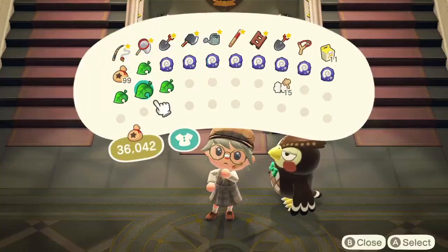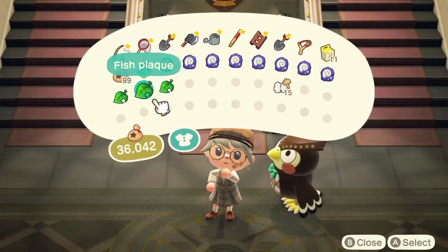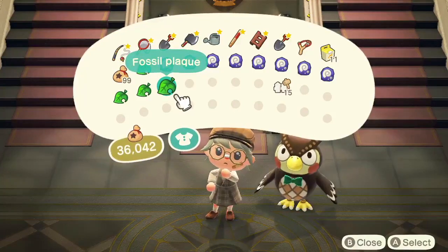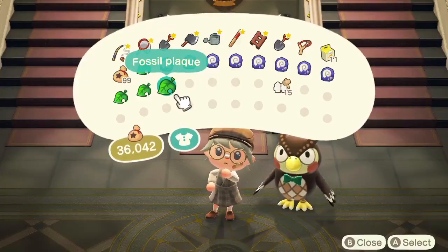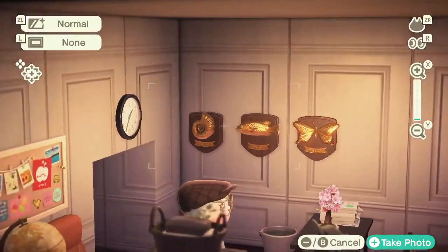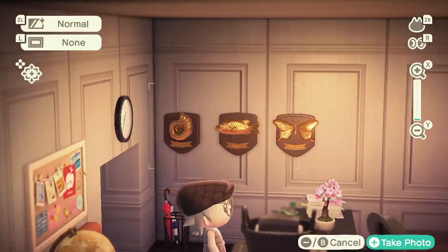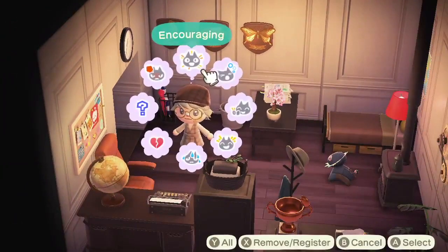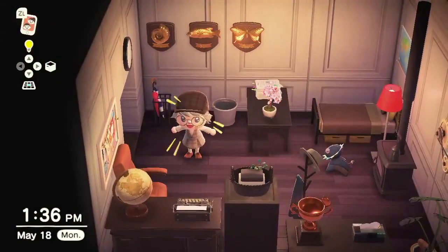Let's take a look at our inventory. We have a bug plaque, a fish plaque, and a fossil plaque. Because these are items that go on a wall, we're heading over to my house to see exactly what they look like. Fossil plaque, fish plaque, and the bug plaque — they have a brown plaque with gold for the creature or fossil, along with some writing underneath.